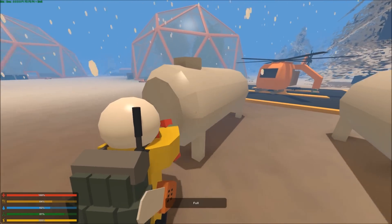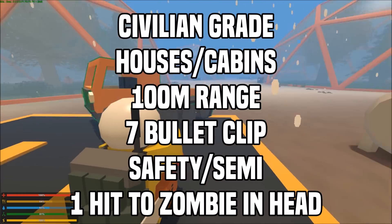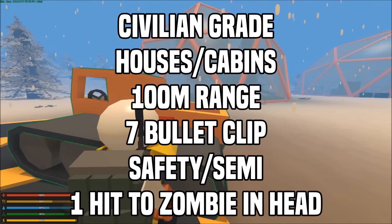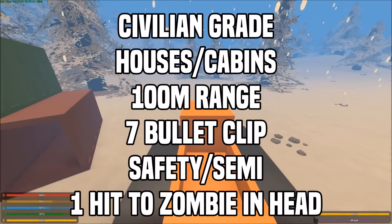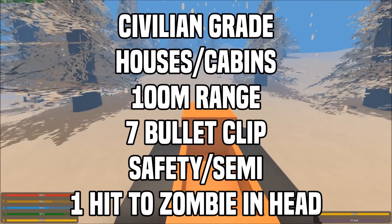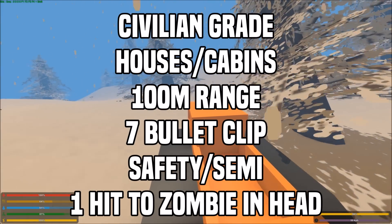The third and final pistol you can find on this map is the Colt. The Colt is also a civilian-grade pistol. It can be found in city houses and rarely in cabins, kind of like the Ace. They're both pretty common guns. This gun has a range of 100 meters, takes civilian ammo, and has a 7-bullet clip. It has 2 modes — semi and safety. It does 108 damage to the head for a 1-hit, 60 damage to the torso for a 2-hit, and a 3-hit to the arms and legs.